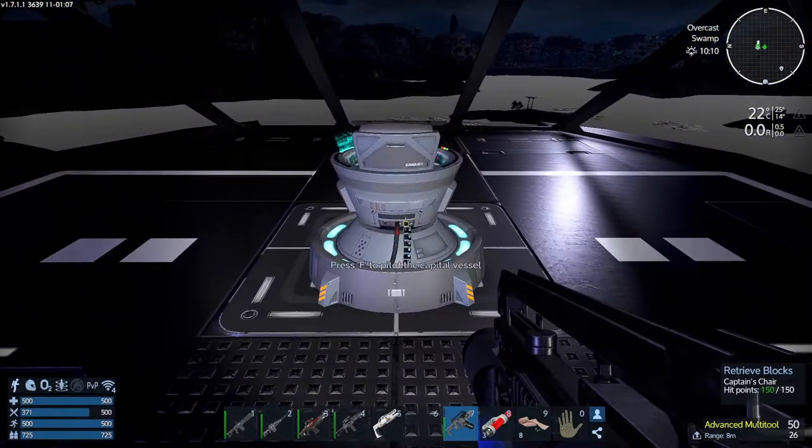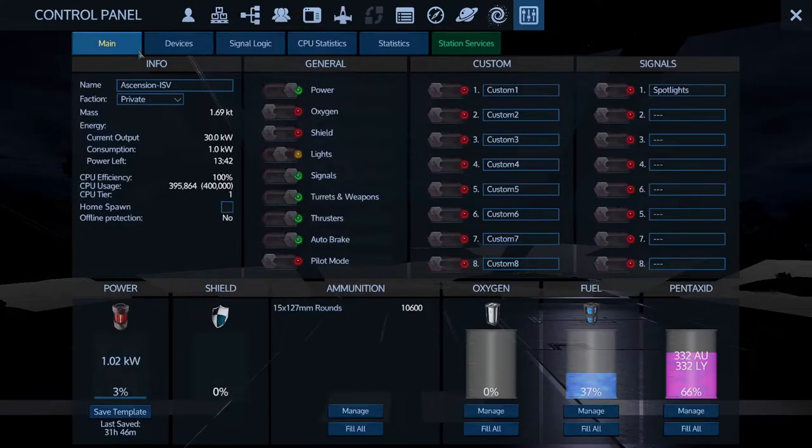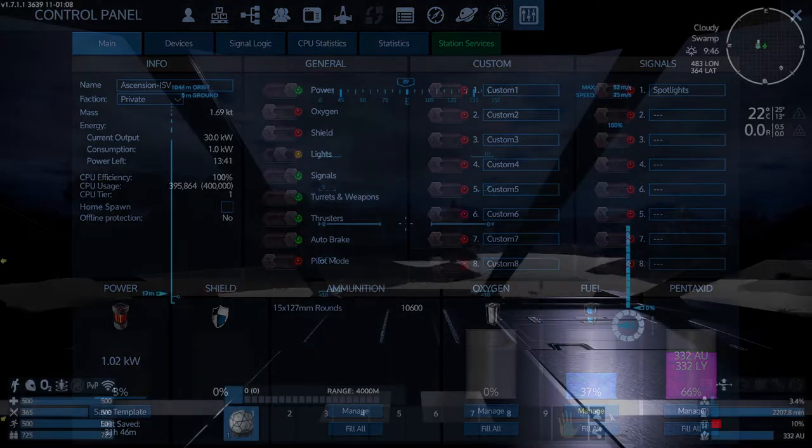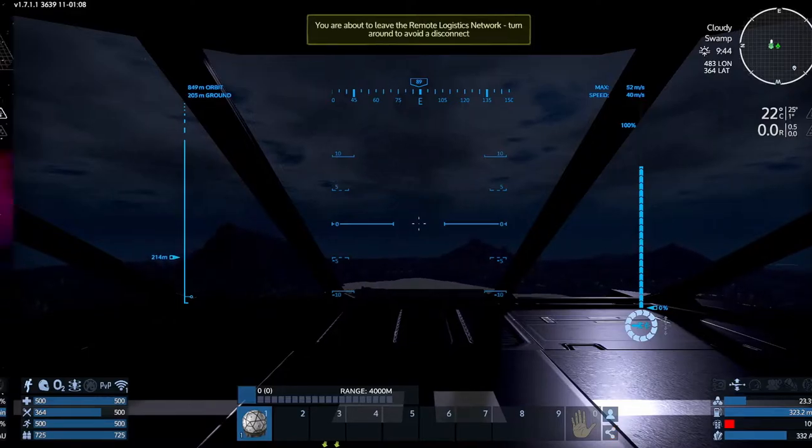It's a pretty cool ship. I'm happy with it so far. It's a little lacking in the thruster department, but it is a starter CV — you start with a small base and upgrade and improve as you go throughout the game. I don't even actually have a shield in it yet, so that could be a problem. Thrusters are on, everything's good to go. Let's lift off into space and see what else we can do with the registry.